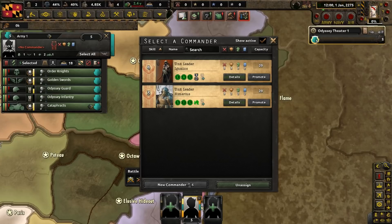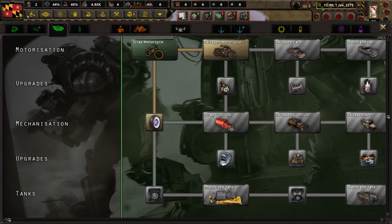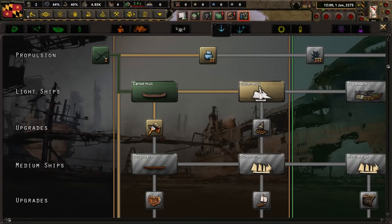I forgot to mention this earlier, but a lot of material in this mod is original, just so you're not confused about the Fallout canon or anything. Looking at our military technology, we have pipe guns, as well as some unique looking special forces gear and power armor. Besides that, we have scrap motorcycles as well as canoe tech.